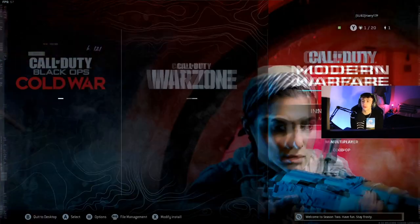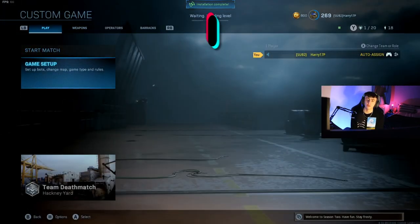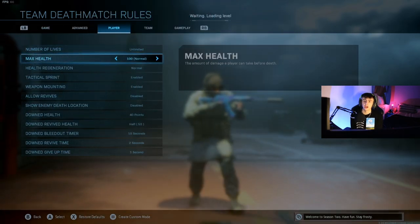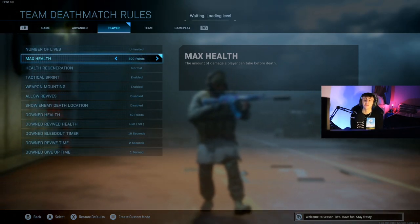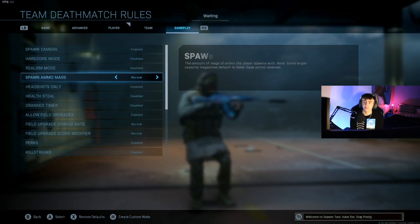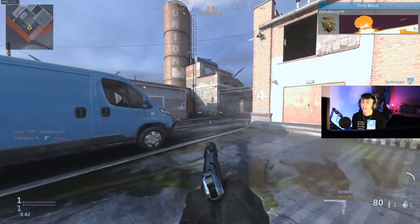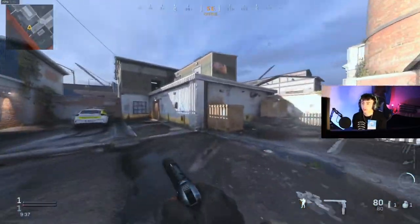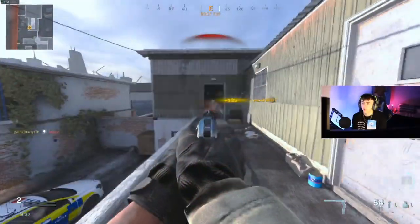I'm going to go back over to multiplayer and jump into a quick custom game. I'll go to game setup, then game rules, come to player, and put the max health up to 250. The reason for this is that 250 is the amount of health a player has in Warzone with full plates, so it will show you exactly how you'll take players out. We've got the 80 round drums on, the fully automatic, and the suppressor. The bots are on the lowest difficulty just to show you how good the time to kill is.